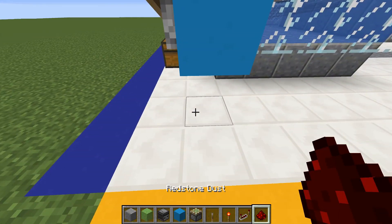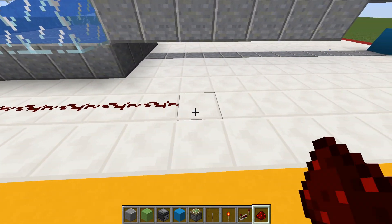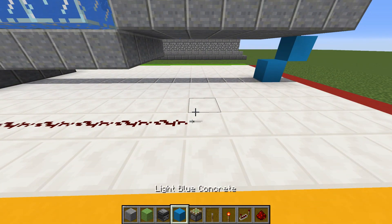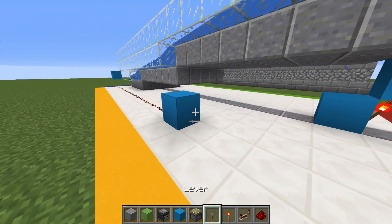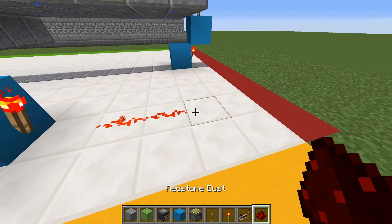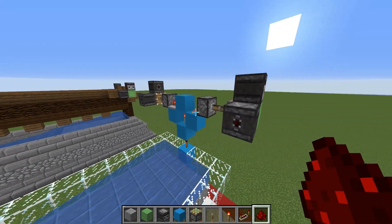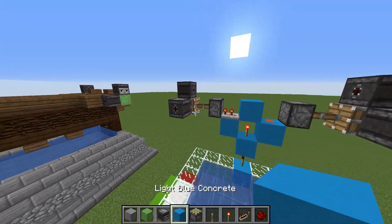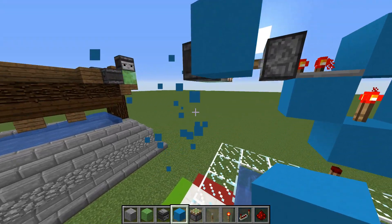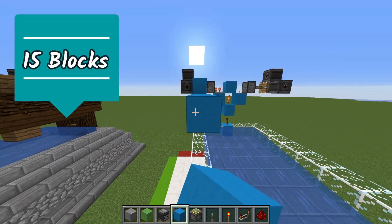Place a block there and add a lever, then place redstone dust underneath exactly 15 blocks long. Once you've done that, place a block right in front of that redstone dust with a redstone torch in front of it and extend more redstone dust to reach that block, which will turn it off and activate the pistons — that's what controls the system. Place a block in front of that observer and one on the side, run underneath, and extend 15 blocks going towards the front.